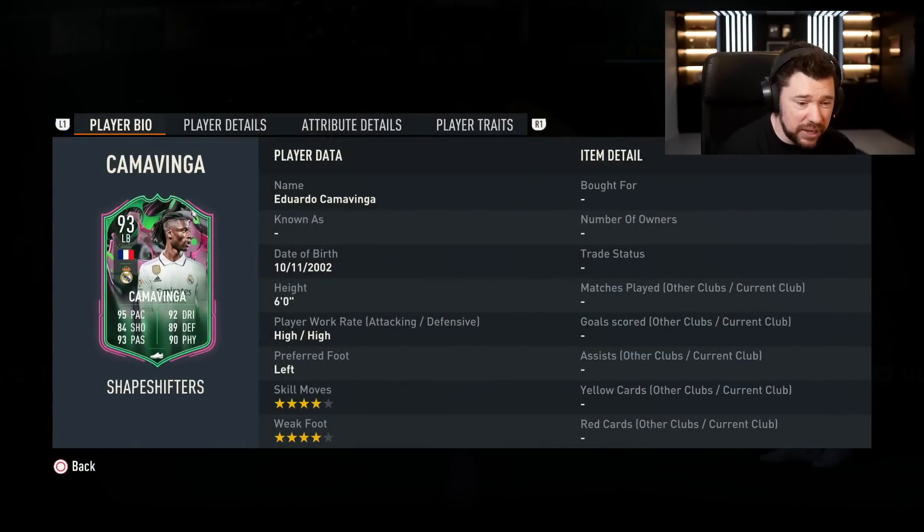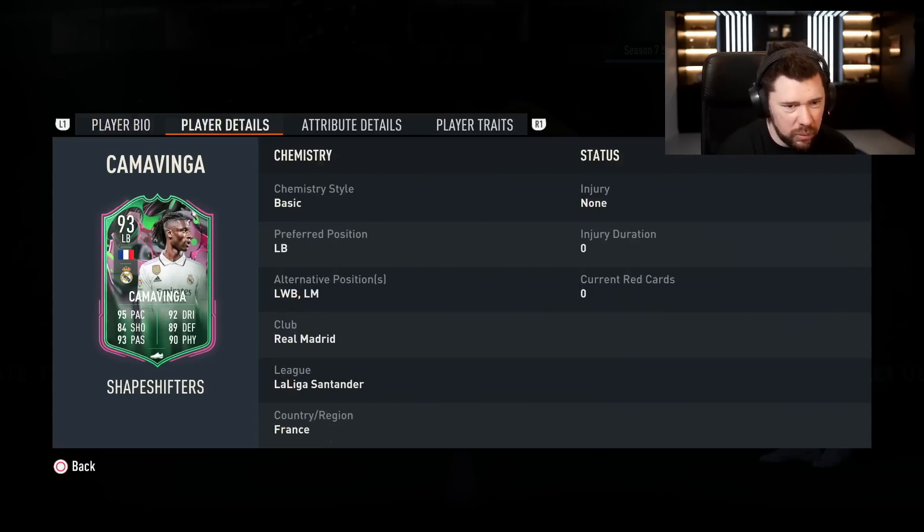To be fair, Kamavinga did play some games at left-back for Madrid last season, so it does make sense. 4-star, 4-star. 6-foot tall. High, high work rates. Left-back, left wing-back and left mid.